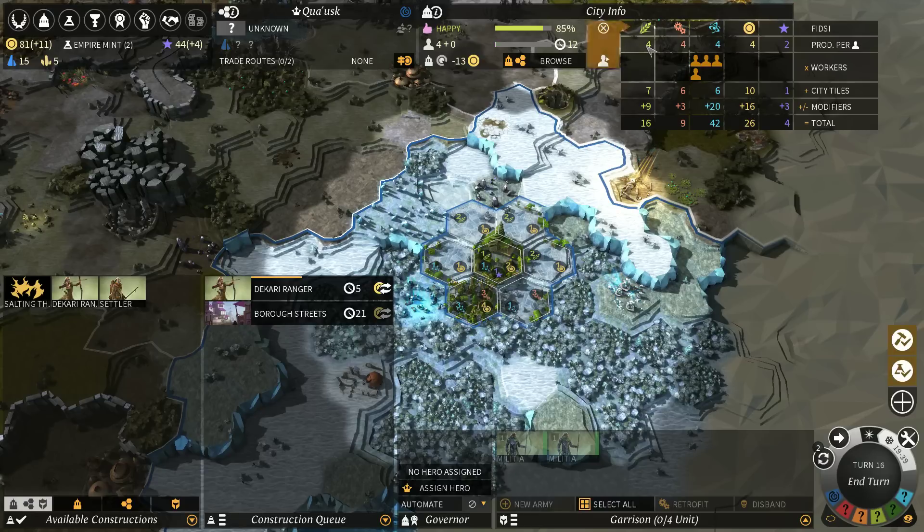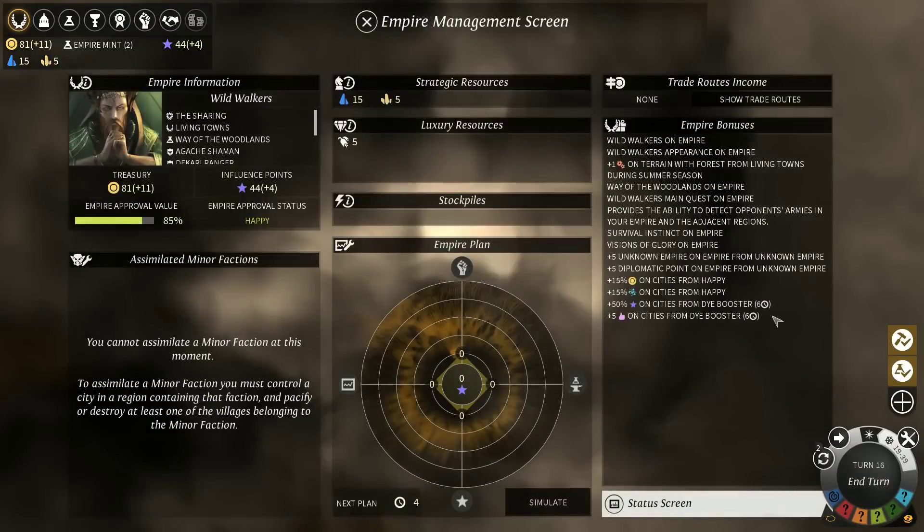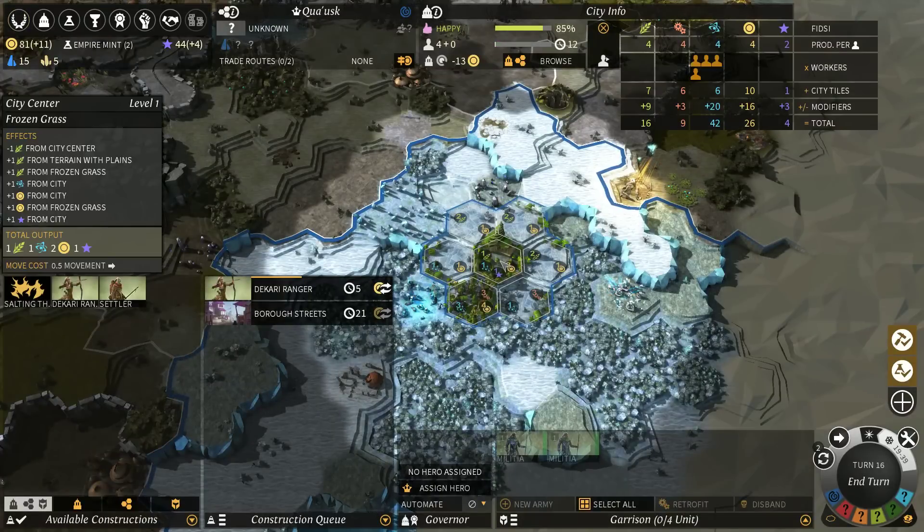It's just whichever one you want. We don't have a focus or anything that gives us bonus points to specific types of production yet. Besides, we've got modifiers. We do have Empire-wide modifiers on almost all of it, but then also in that specific city.